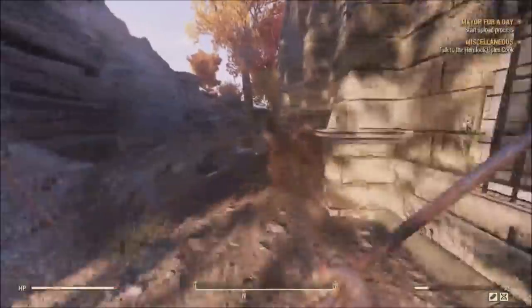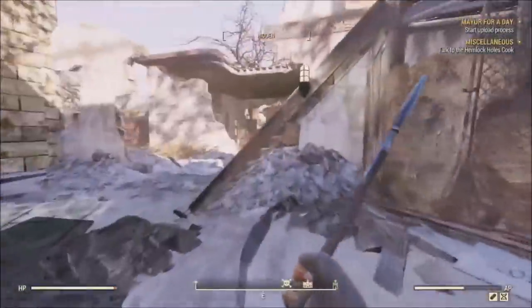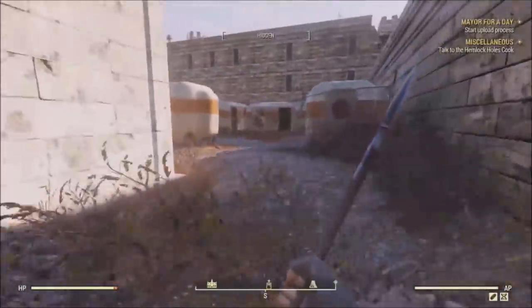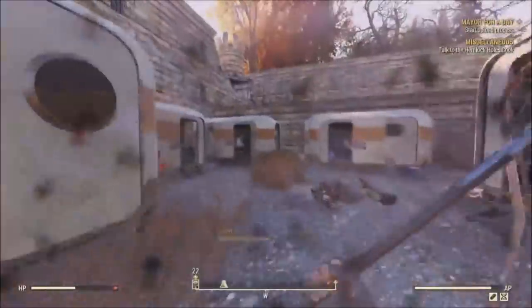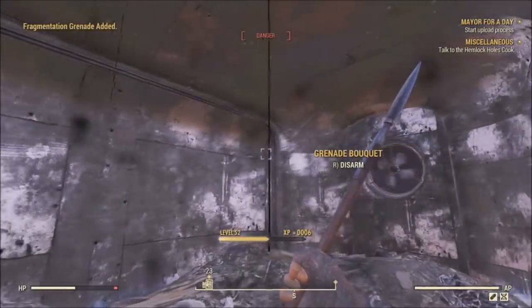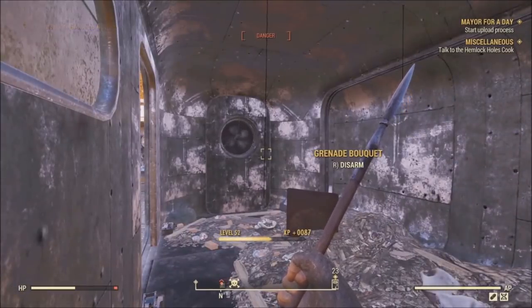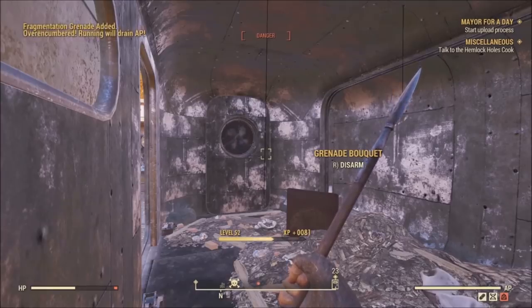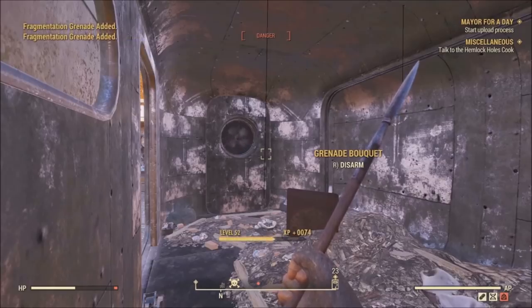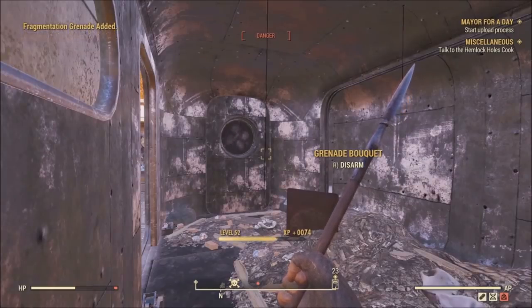Same location, different glitch. At the Eastern Regional Penitentiary, go along the same wall but turn right instead of left. I recommend clearing all the super mutants since you're very open here. Head to the orange trailers in the back corner — there's a grenade bouquet that can be disarmed, giving 100 XP per press plus a fragmentation grenade each time. Selling those grenades to vendors is also a great way to make caps. If it only disarms once, join a new server and it should reset.